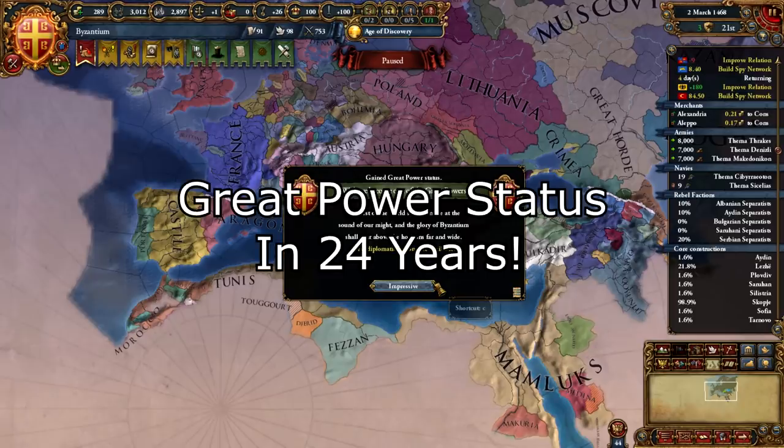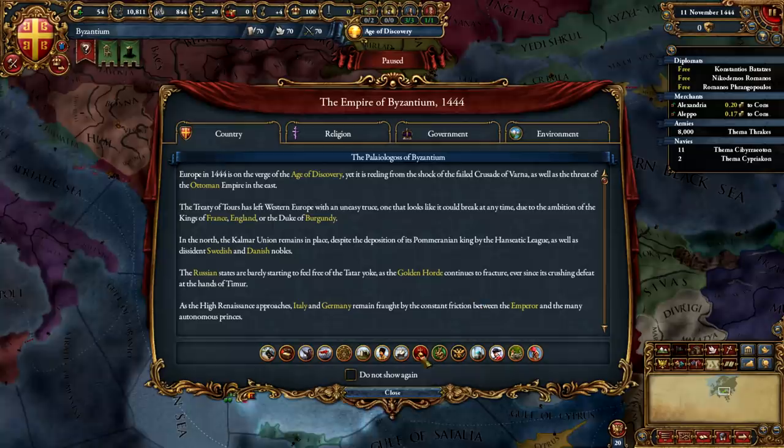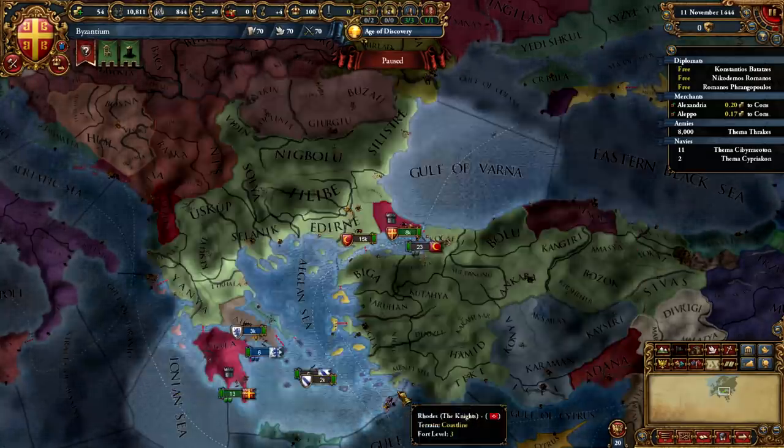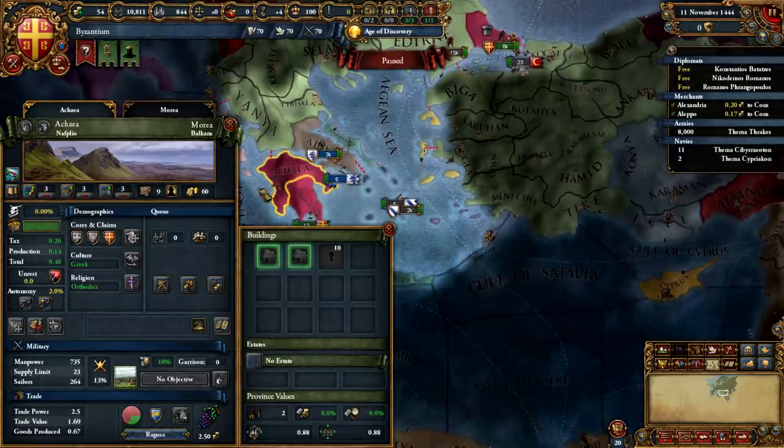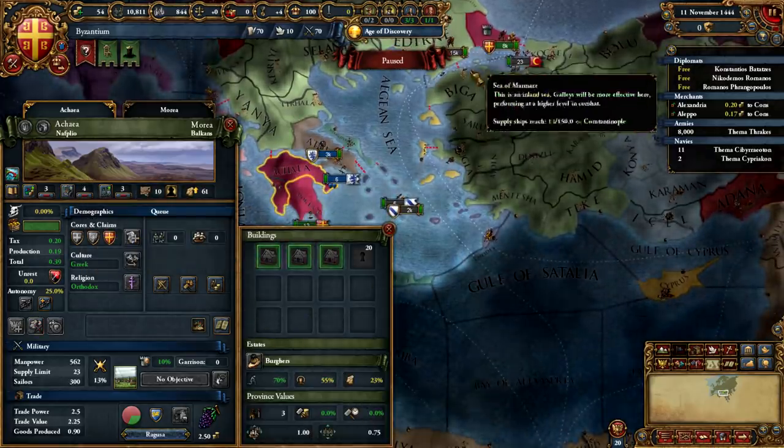Despite the fact that this only takes about two years in-game, we are going to be playing slow and very deliberately and actually working for this, which will give you that nice feeling of accomplishment. With no further ado, we're going to begin by deleting the fort in Morea for financial reasons.